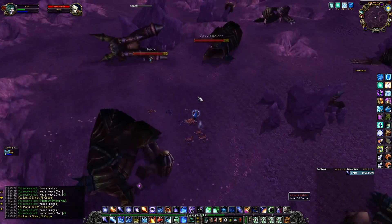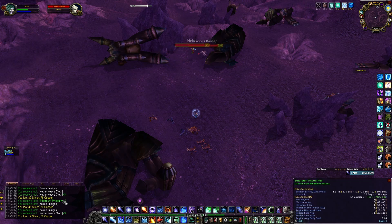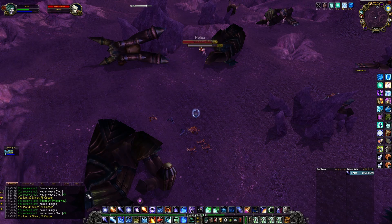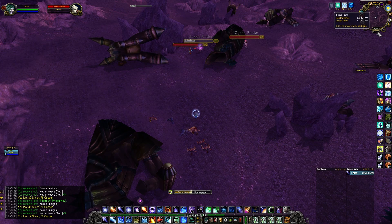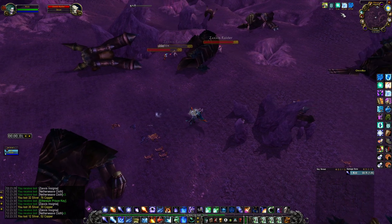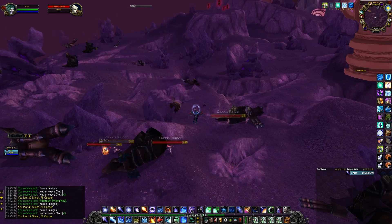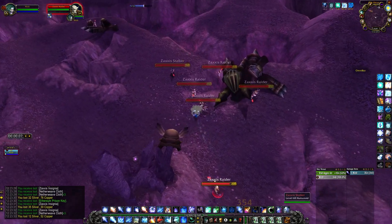The prison keys themselves sell pretty well. I've been selling them for around 12 gold each on my server and they can be used to open prison cells in Netherstorm to get rep with the Consortium. Just make sure to check the prices on your server as well. If the prison keys are selling for anywhere below, say, 6 or 7 gold, then odds are this is probably not worth it for you. But at a price of around 10 to 12 gold, it's a decent farm overall.